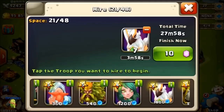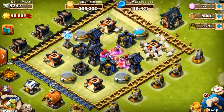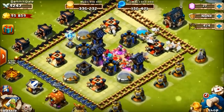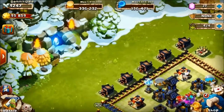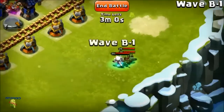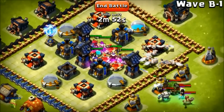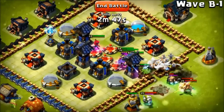My walls are at level 1 and when my walls are at level 1 it's kind of hard because if I get attacked by other players they can get through pretty quickly. If you get to the fifth wave there's a dinosaur that comes at the end with a lot of help - it's pretty hard to take that guy down.